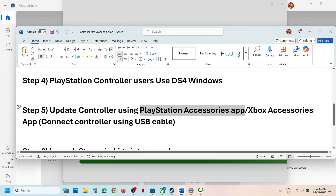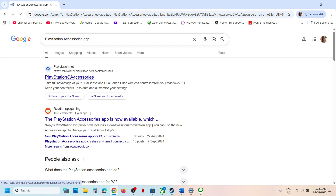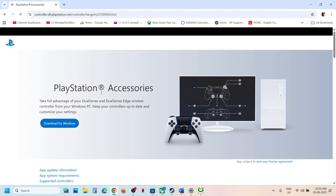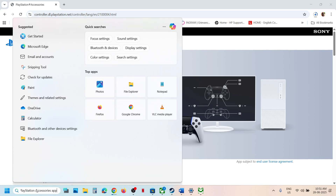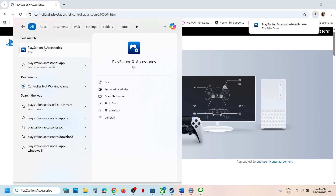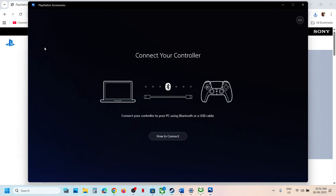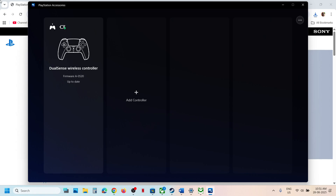For PlayStation controller users, install the PlayStation Accessories app — search for it in Google, go to the official PlayStation website, download the Windows version, and run the installer. Launch the app, connect your controller via USB, and if an update is available you will see the update option. Update your controller, then launch the game and check.